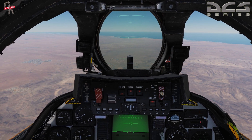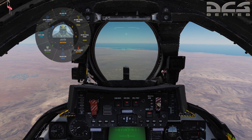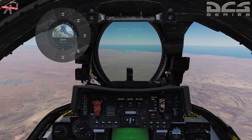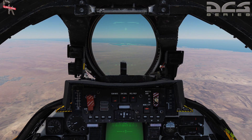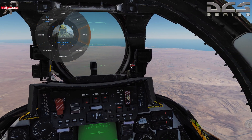The next thing I'm going to show you is how to enter steer points manually. We'll go to our Jester wheel, go to Navigation, and we'll just do Waypoint Three. Because we're in the Persian Gulf we'll always be using North and East. First we're going to enter in our North coordinates, and those will always be in five digits.